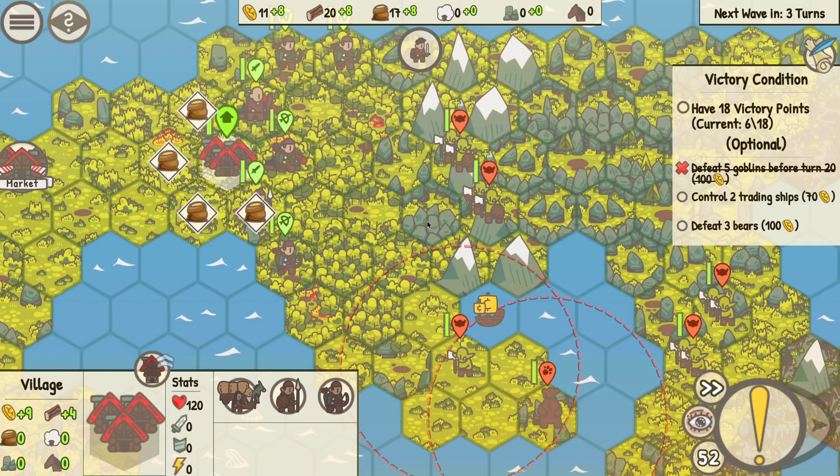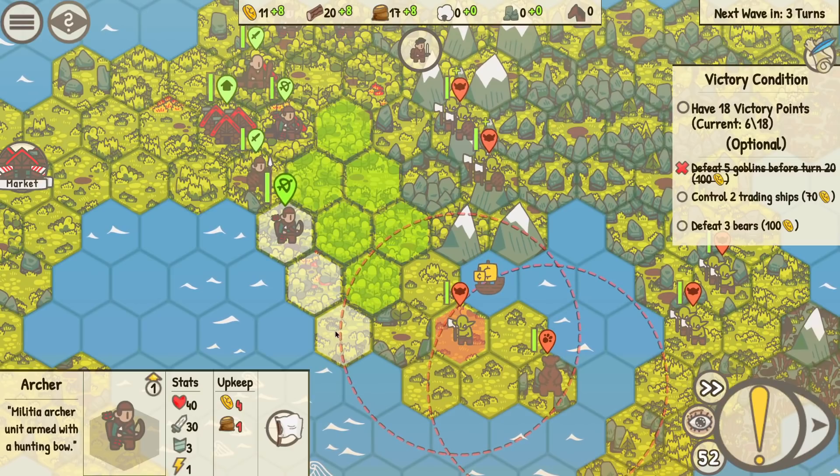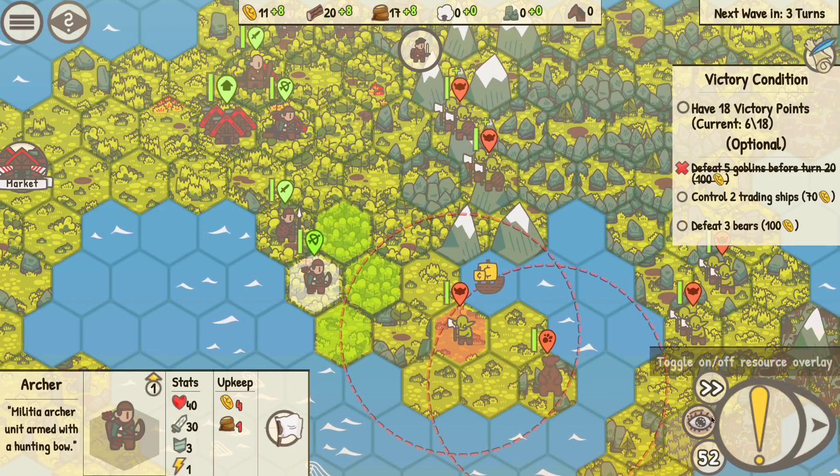These guys aren't coming at me. We can almost start cranking out these units once we start getting more cash in here. I gotta get stone from somewhere — but we could buy it. If I kill that bear, we get a hundred bucks. Let's do that — ease our way down here. I don't want to stand on that square, he's going to hit me. But next time we can go there.